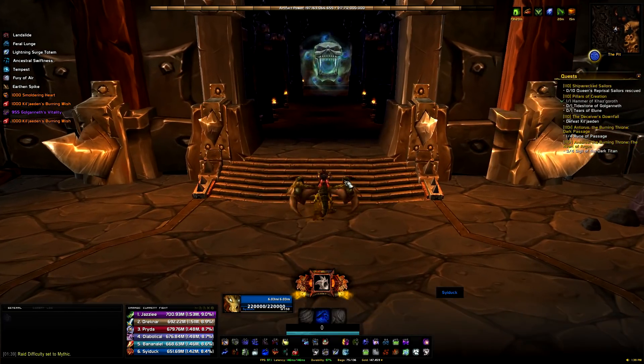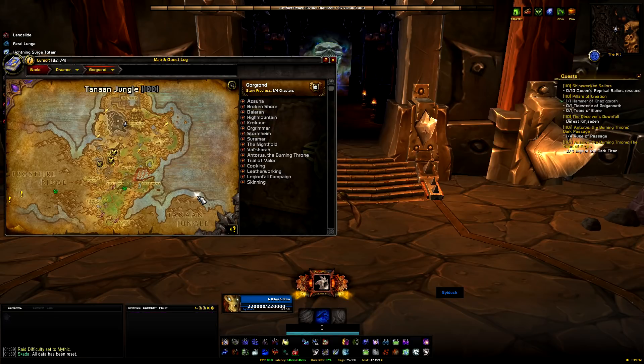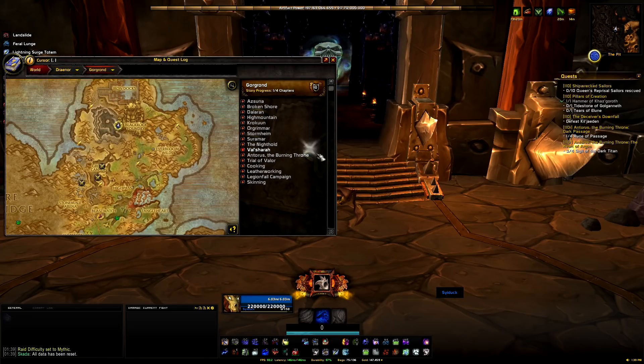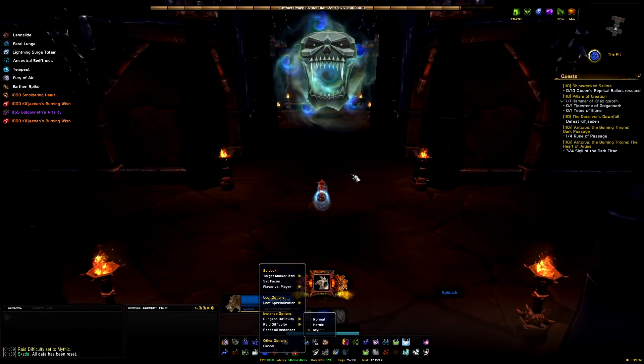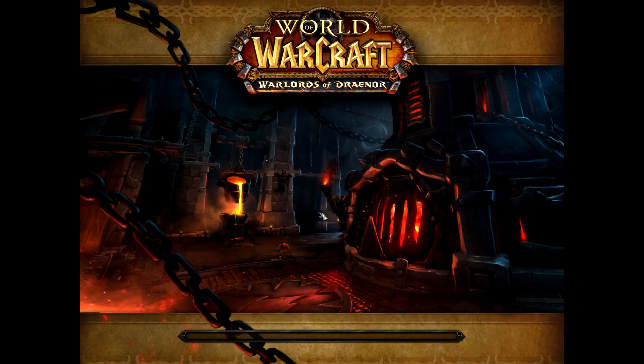What's up guys, Syla here and I am back with another video. This time we're going to be taking a look at how you get the Iron Hoof Destroyer from Blackhand in Blackrock Foundry Mythic Difficulty. Now it's not confirmed exactly what the drop percent is because it used to be 100%, which skews the data, but it's going to be around that 1 to 3% mark.